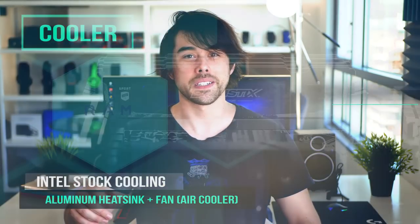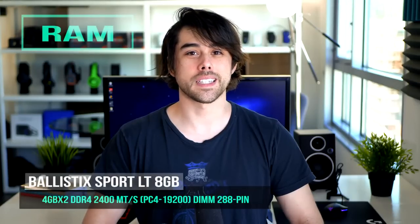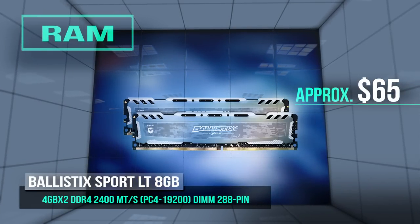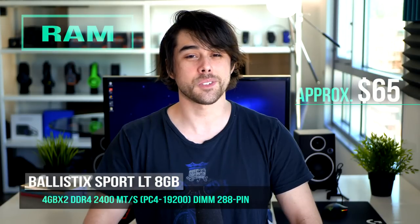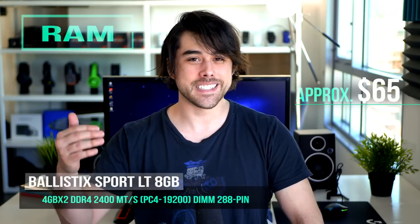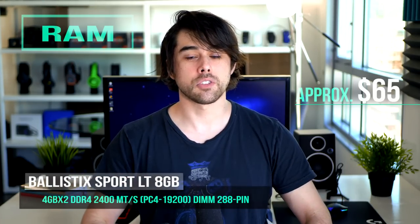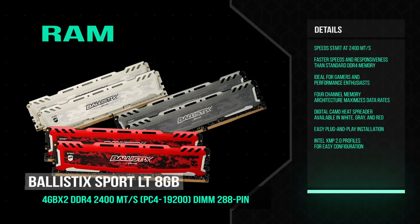For RAM, I wanted to hit the sweet spot at 8 gigabytes, so I went with the Crucial Ballistix Sport LT DDR4 2400 MHz kit by Micron for just $65. You get dual-channel RAM, and the motherboard has four DIMM slots, so you can add two more sticks down the road. Games are becoming more demanding and 8 gigabytes is cutting it close in some titles, so give yourself more headroom for multitasking. This kit also looks really slick with a digital camo heat shield available in a variety of colors.